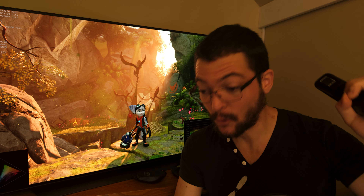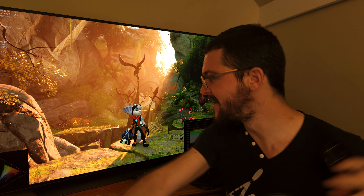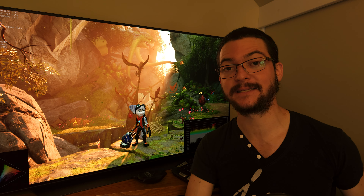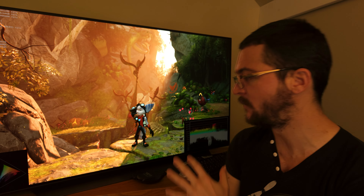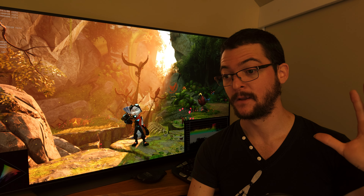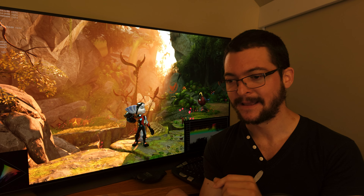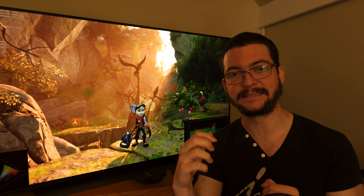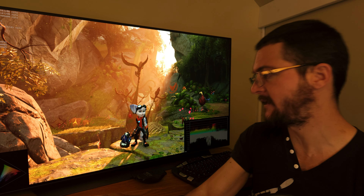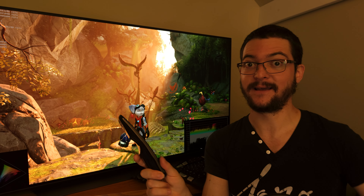The native HDR implementation on Ratchet & Clank is really good and I can definitely recommend you to sample and hold your way and beat this game with the best picture quality. I really love OLED Motion Pro on this LG C1 OLED. I'm going to share the in-game settings I'm using to tweak that native HDR, specifically to compensate for the brightness loss we get when we use black frame insertion.